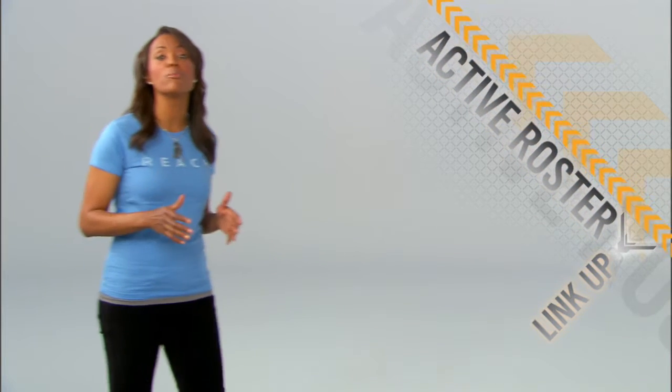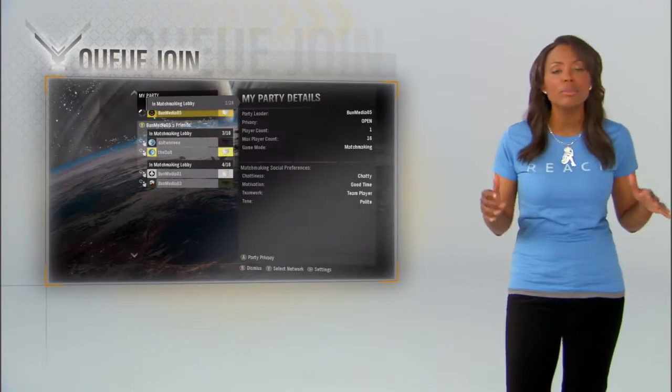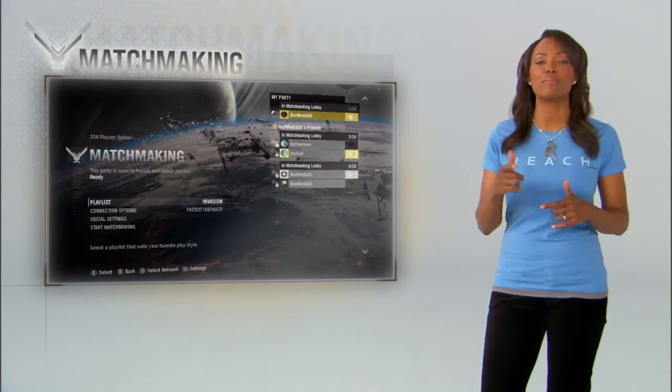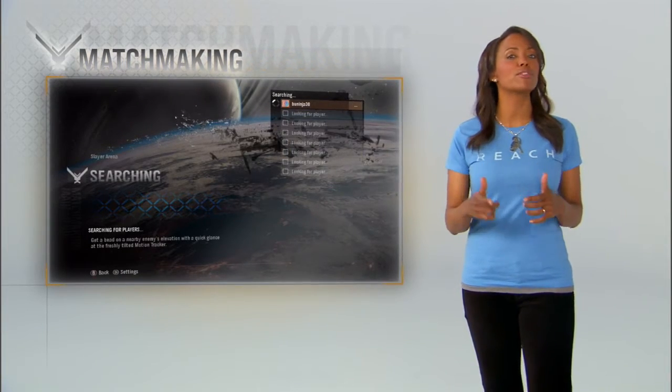An active roster lets you link up with your friends. If they're already in a match, Qjoin will drop you in when their game is over. Once you're in a squad, it's time to pick your playlist. All throughout the beta, Bungie will be rolling out new hoppers on the fly.